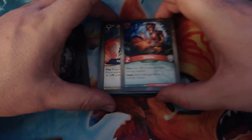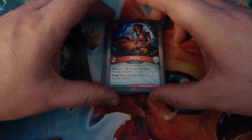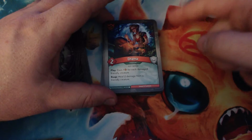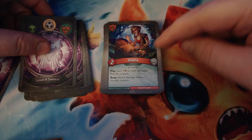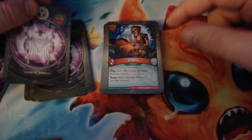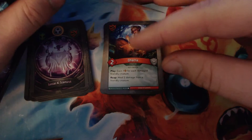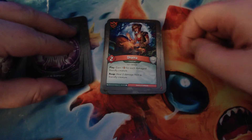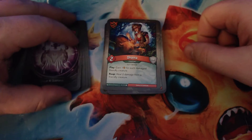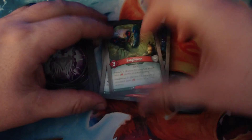On to Untamed. We have Darna — she really likes your creatures to be damaged when she comes out, because when you play her, you gain one amber for each damaged friendly creature. She can reap to heal two damage from a friendly creature. You bring her out, then repair some damage your creatures have sustained. We have two of these — that's pretty solid amber generation, assuming our creatures are taking some damage but not dying.